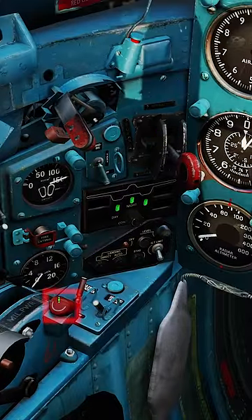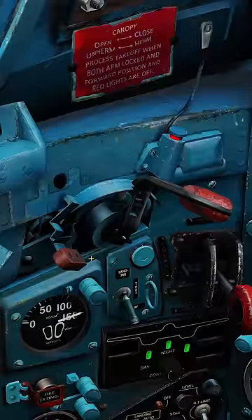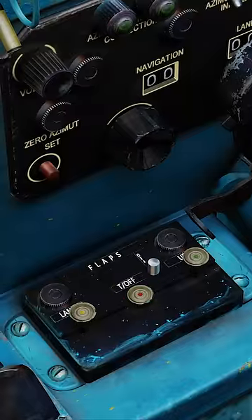Unlock the gear lever fixator, the countermeasure guarded switch, the weapon guarded switch, and the pitot heats. Close the canopy, seal the canopy. Set the takeoff flaps, let's go.